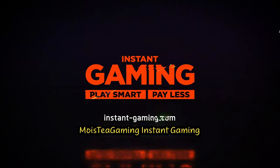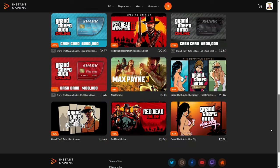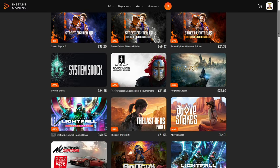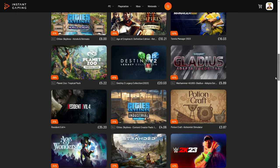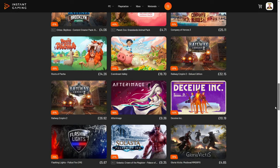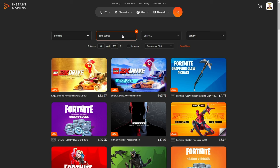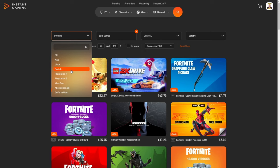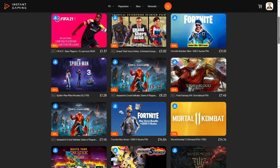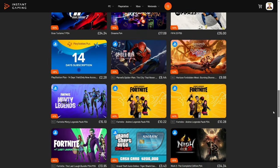If you're like me and love a bargain, then you're going to love the link in the description as it's going to take you to Instant Gaming, which is a platform that will save you a lot of money on all of your games. This includes Steam, GOG, PlayStation and Xbox also, as well as many others. I've bought a couple of games from here and saved some money. You should too. The link is in the description — be sure to check it out. You'll actually be surprised just how much you will save. Not only will you be helping me out, but you'll be helping yourself out as well.